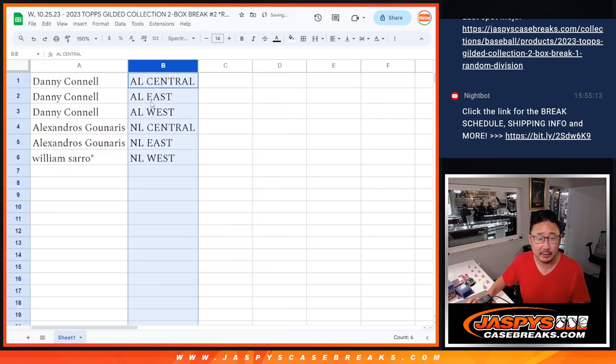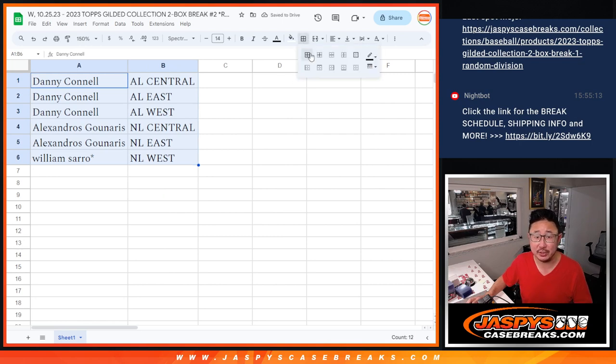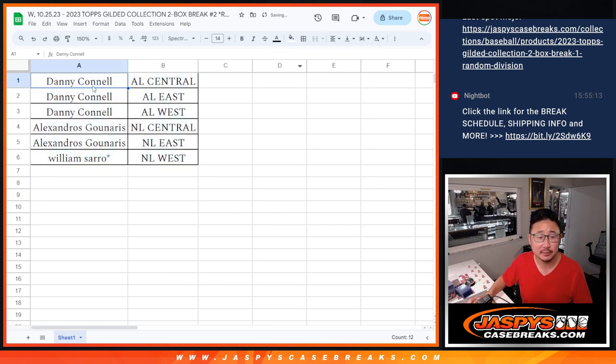Let's order these alphabetically. Danny has all the AL divisions. There you go. All right, I'm going to pause the video. We're going to see if there's any trades. When we come back, we'll have the break as well.